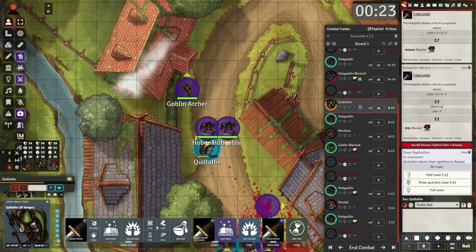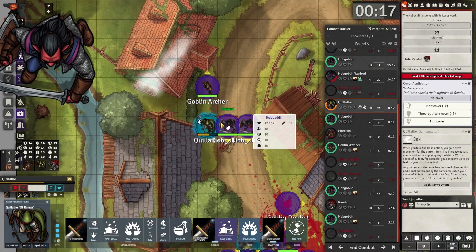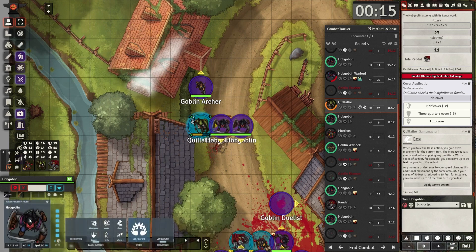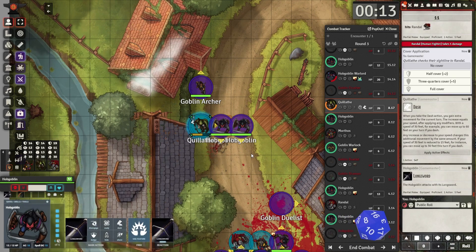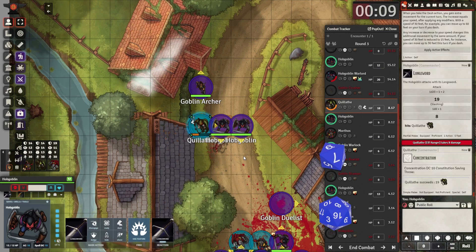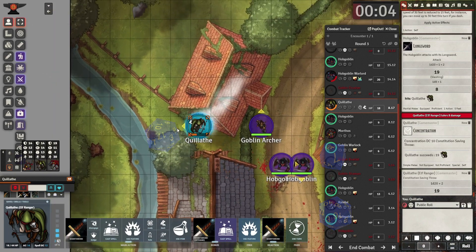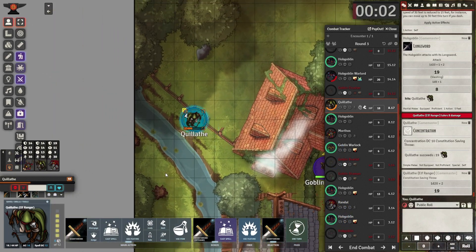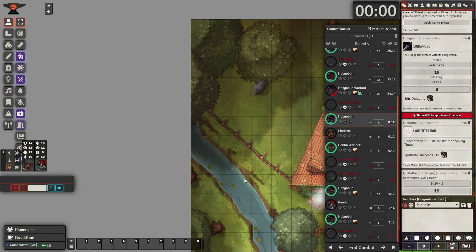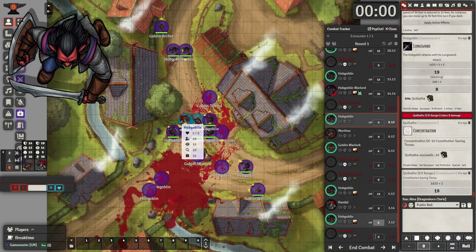Now we have to make the final decision with the ranger. Looking at his spells — there's nothing useful left. It's time to dash. Unfortunately, dashing triggers an opportunity attack — it hits and deals some damage. But it's worth it. Cthain gets out of there, running away: 'I'll come back, Randall. I'll come back, Morthos. I'll come back to rescue you.'